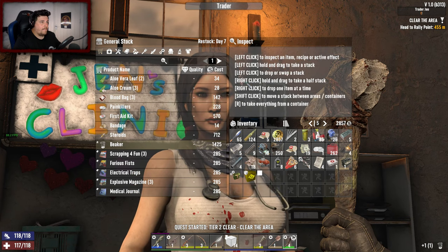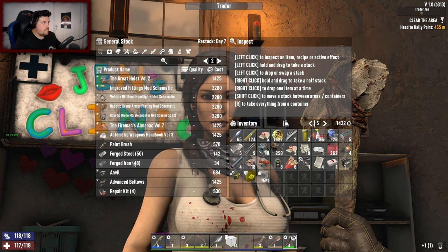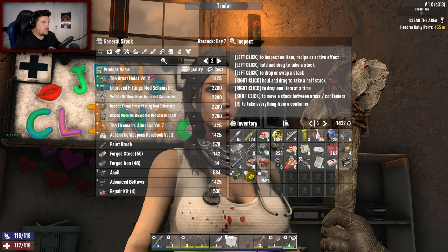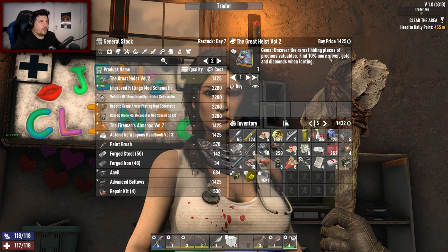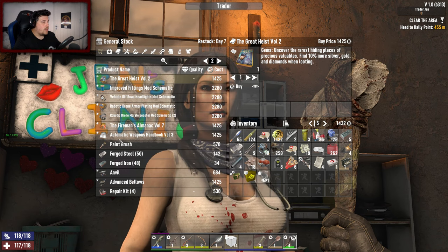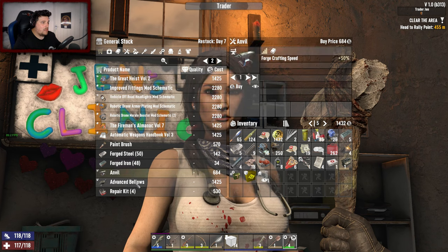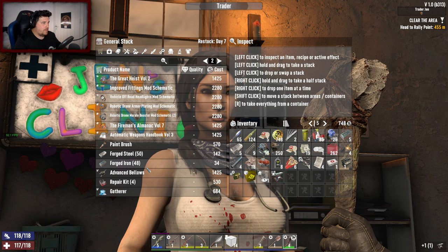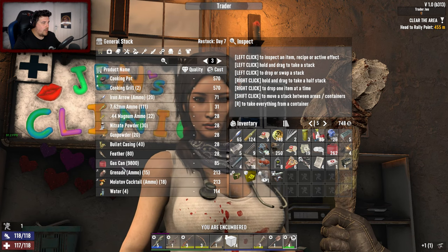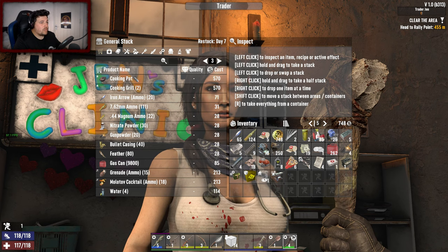How much money have I got — nearly 3 grand. Oh she does have a beaker and I don't know when I'll be back, so buying it — buying it, go, have to! Great Heist Volume 2 — find 10% more silver, gold, and diamonds when looting. I've already read that one. Oh, for a minute I thought that was a claymore or an anvil — I'll buy the anvil because I don't have one yet. That's most of our money gone, but she does have a cooking pot!